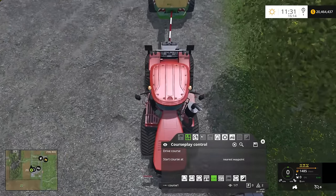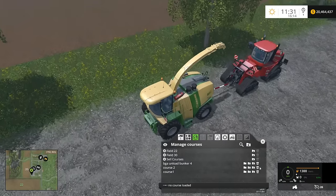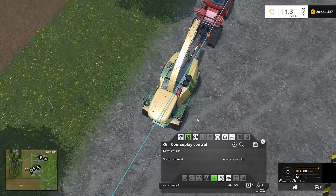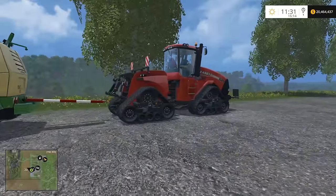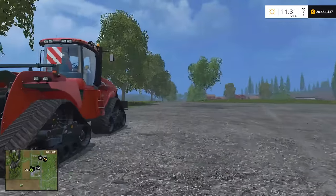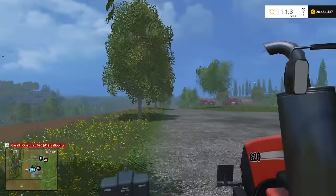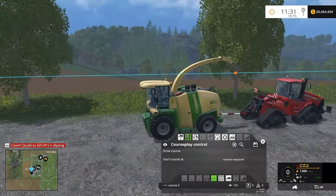Let's get this set up. Course one is already loaded — excellent. We just need to get this one set up. Course two, that should be good. Just tell him to start at the nearest waypoint and drive the course. I've never done this with a combine before, so I'm not sure all this will work, but I'm assuming it should be fine. Let's turn all that on, tell him to drive the course, and make sure he's set to use four-wheel drive.